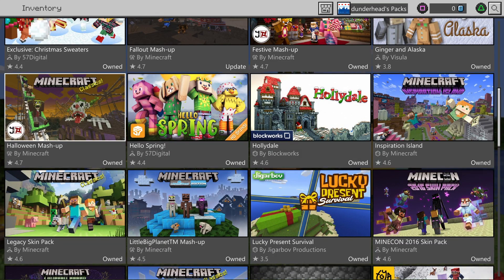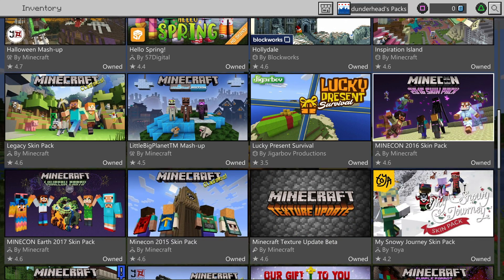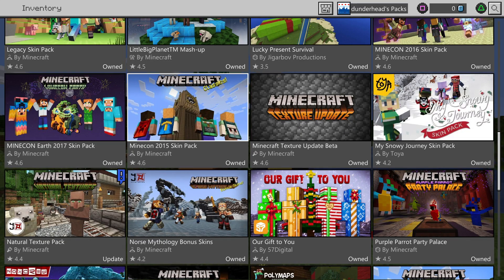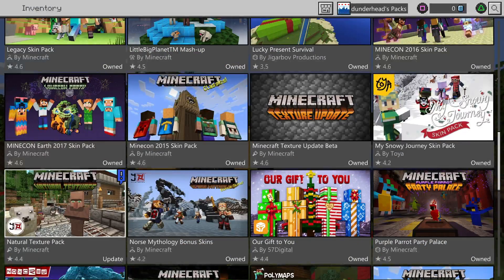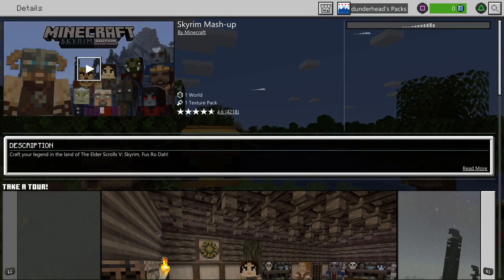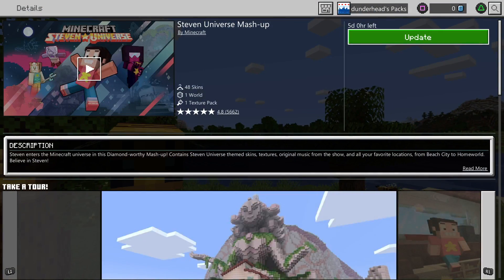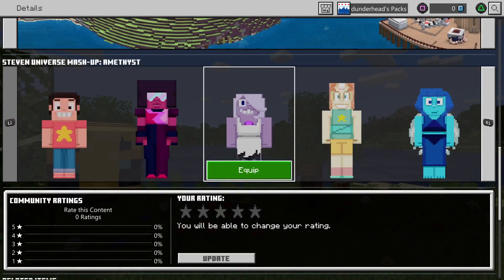My account is messed up. Anyway, here's all the packs that I have. I assume the Mario one just stays on the Nintendo version, although I didn't see that one in there, which is interesting. Tried Steven Universe — that five day thing is really weird, because this is one of the newest ones that I bought.